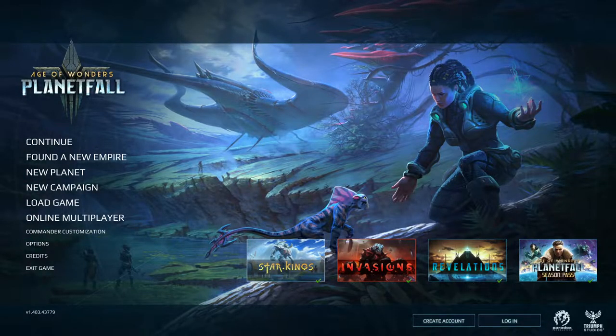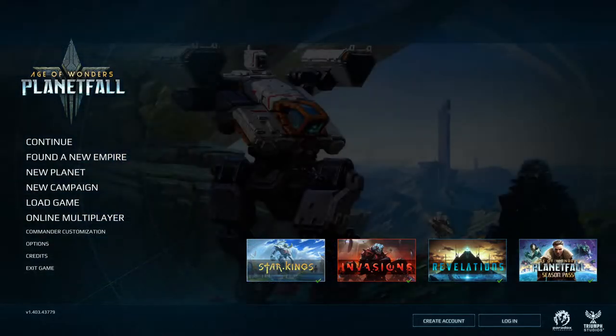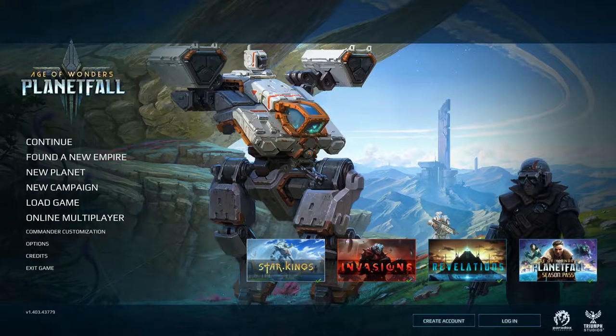Anyway, the whole objective of the game is basically you land on a planet, you spread out on the planet, you either conquer the planet or unify the planet, and then it's your planet. So we're gonna try to claim a planet, basically.